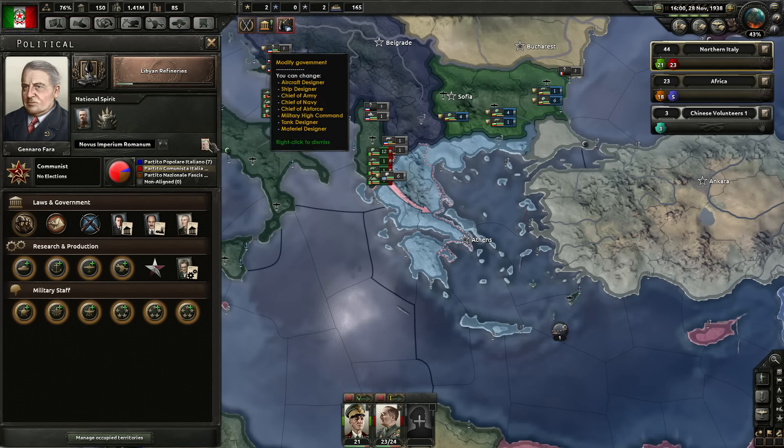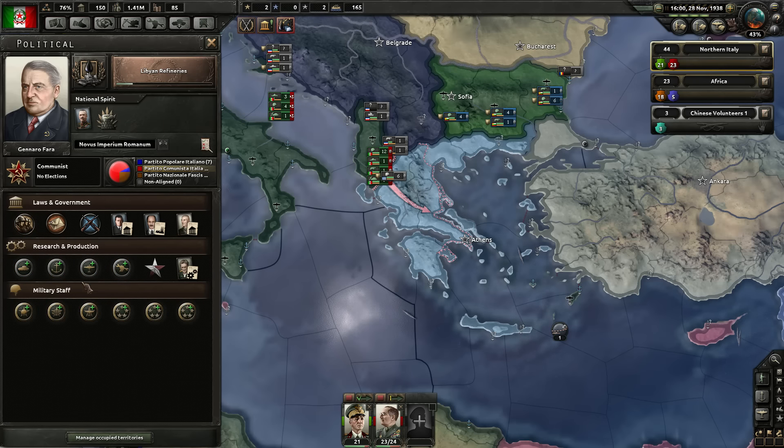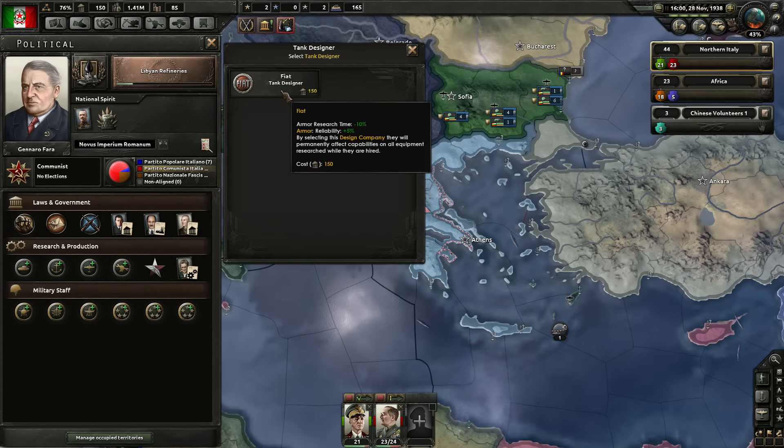We have another chance to modify our government. To prepare for our tanks, I'm going to go ahead and grab a tank designer — Fiat. I didn't actually know they designed tanks back then. This will increase our armor reliability by 5% and research time by minus 10%, which is very nice.